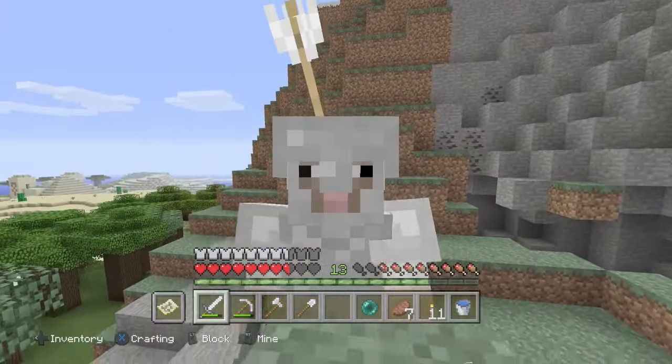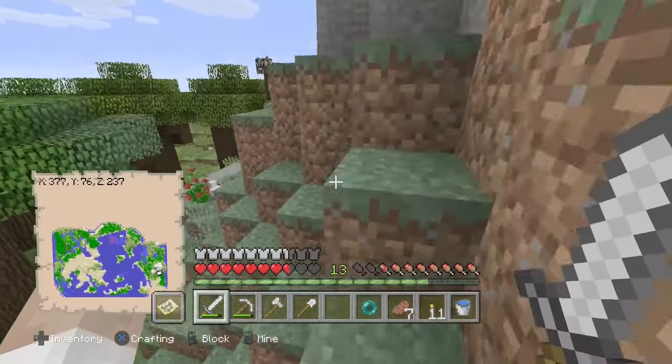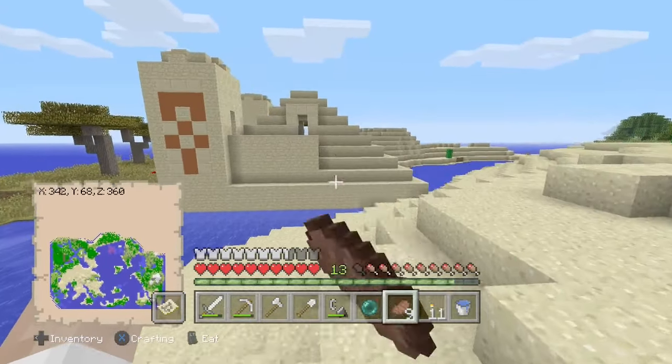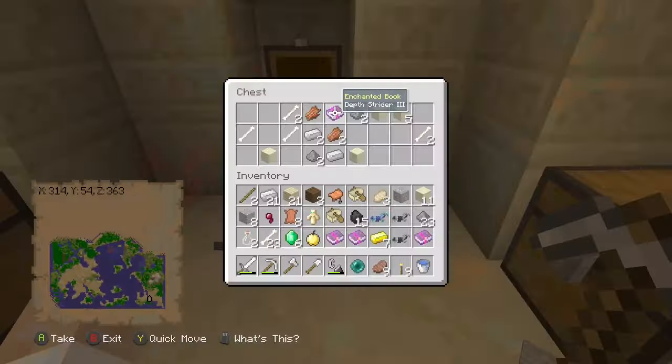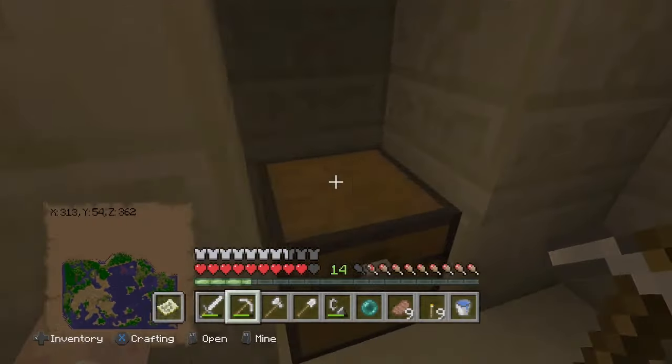There we go — oh, never mind. As soon as I say I've reached peace there's a bloody skeleton in my face. A village and a desert temple! I was going to end the video but may as well have a look. Let's explore the village — wait, is this just one village house? I think it is. It's pretty though, I kind of like this area. And there are two villagers — they're probably married. Let's go over to this desert temple. Oh, two spiders. Depth Strider III — that's actually really good! What the hell.